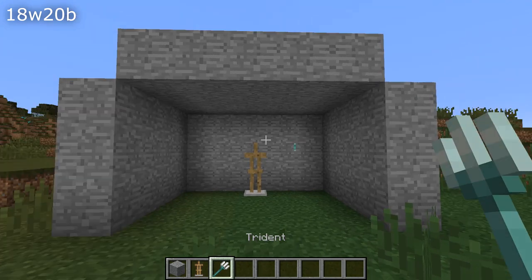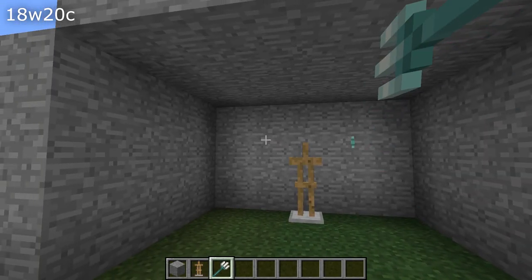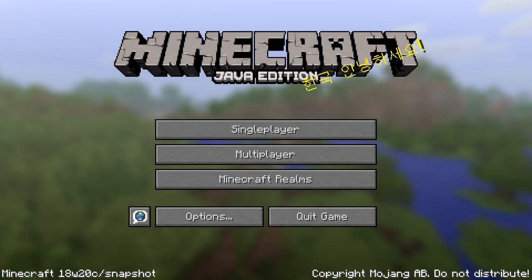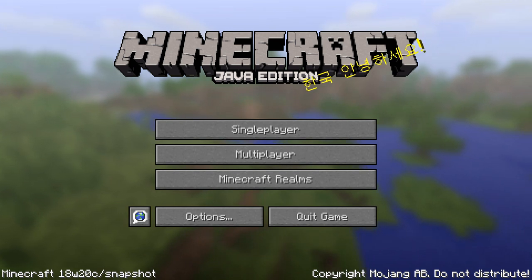The trident — the new weapon in the Update Aquatic — would light up nearby enemies when thrown or in the ground. You couldn't ride a tamed horse while holding tools, weapons, and other non-food items; that's fixed in this version. And the strong potion of slowness would give slowness level 5 instead of level 2; that's also fixed.